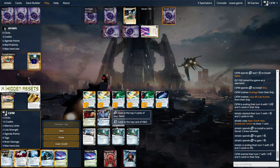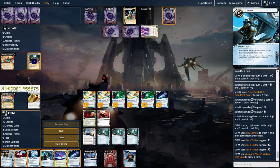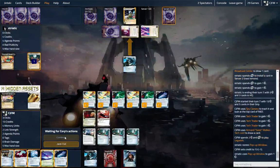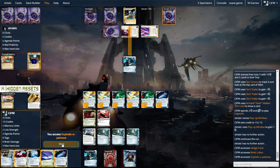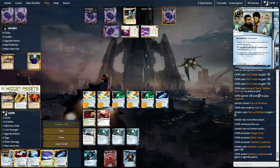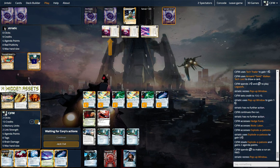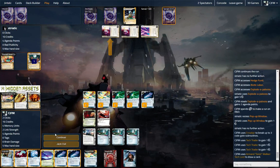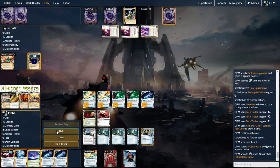Let's see the top card — it's a Beal. We definitely want that. Let's Legwork. Edge, Biotic, Exploda. Let's run R&D. Attempted to just pop this to get money. I don't think this game is going to last long enough to bother with it. And let's run R&D again.